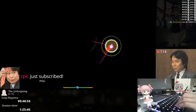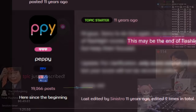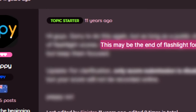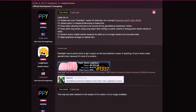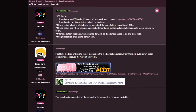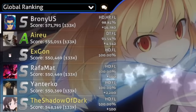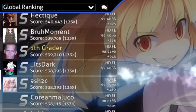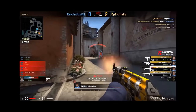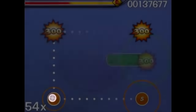Nowadays there are some incredible plays set using this mod, even some which make you question human limits, but its past was spotted by a back and forth between the developer of osu and cheaters who abused Flashlight. When there is a competitive game, there are bound to be cheaters, and osu in the early days was no different.